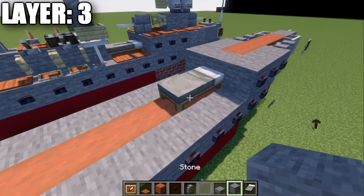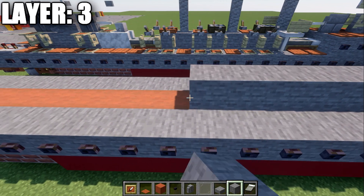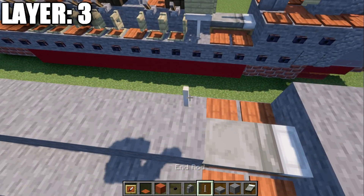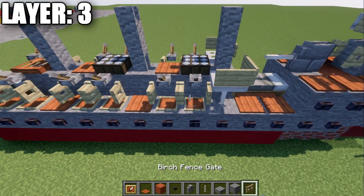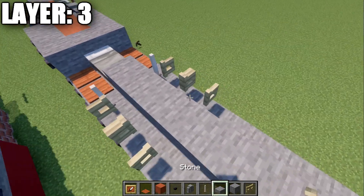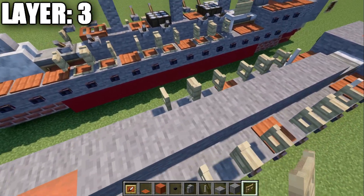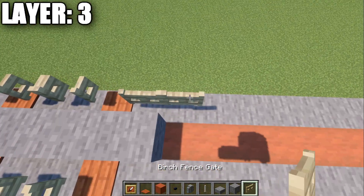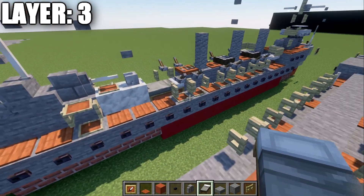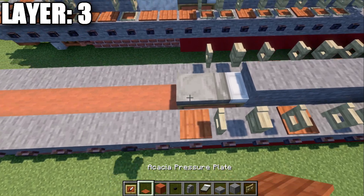Place down a light gray bed, then two acacia wood pressure plates on both sides. Down the center from the bed, place eight stone blocks. Place an end rod to both sides, then two birchwood fence gates — open them toward the outside of the ship — and an acacia wood pressure plate to both sides. Repeat for the next set of fence gates opened out to the side with acacia wood pressure plates. Place two more fence gates on both ends opened out to the side. Our second torpedo launcher goes on top of this space, and then an acacia wood pressure plate to both ends.